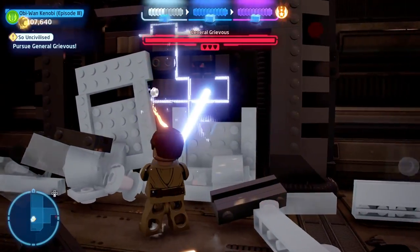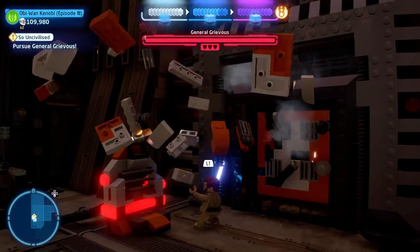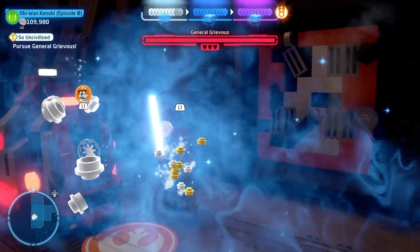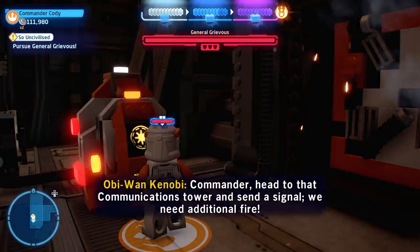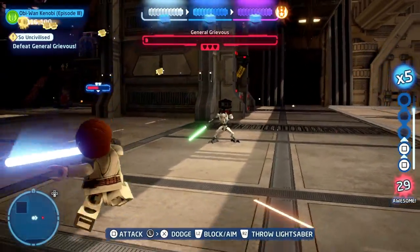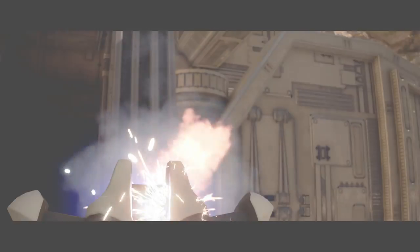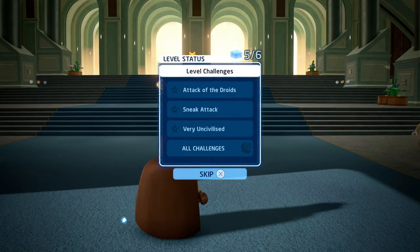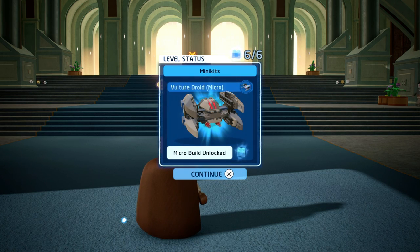Then you can head up to Grievous who will jump to a higher platform. To get up to him, use this and attach on, then cut a little hole. That gives you this control panel which you can switch over to the Hero Type and use to activate the gunship, which will shoot down Grievous. Then you just need to finish him off — and that's everything you need to 100% complete LEGO Star Wars The Skywalker Saga 'So Uncivilized', with all of the minikits, all of the challenges, and the Kyber bricks.